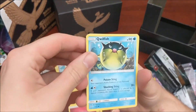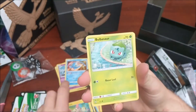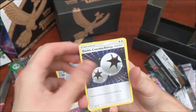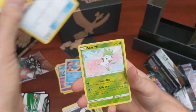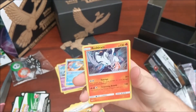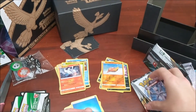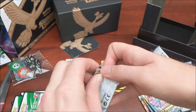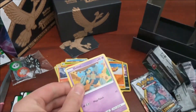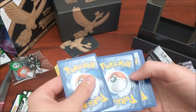We have a Quillfish, Zorua, Plusle, Bulbasaur, Ivysaur, Switch, DCE, Energy Retrieval, Shining Reverse - that is amazing - and we have a Reshiram. This needs to be coming out as a Booster Box please. £40 for an Elite Trainer Box is not the way forward.